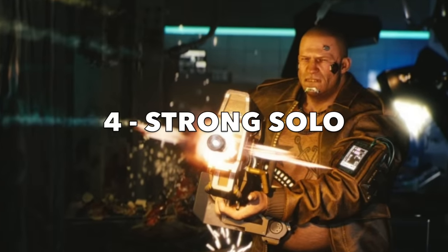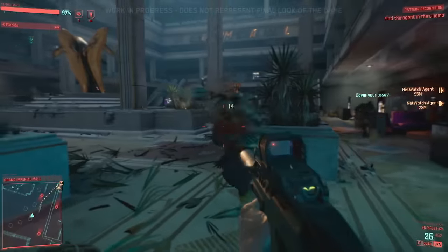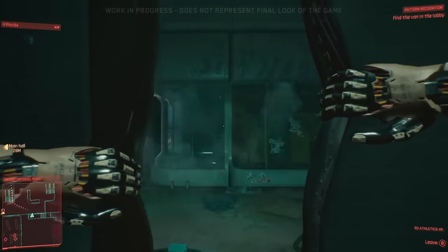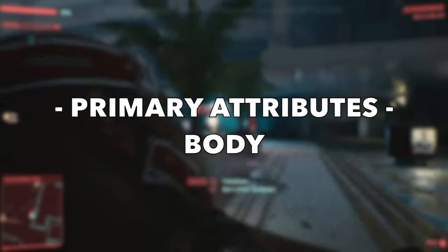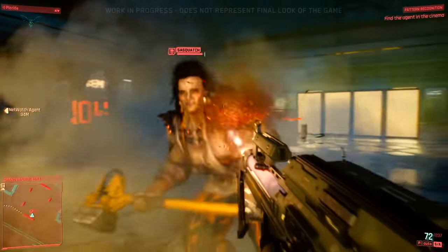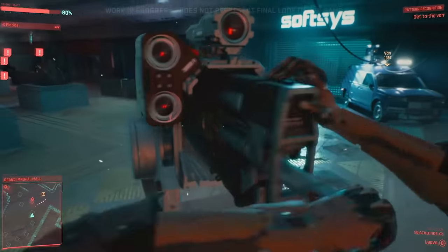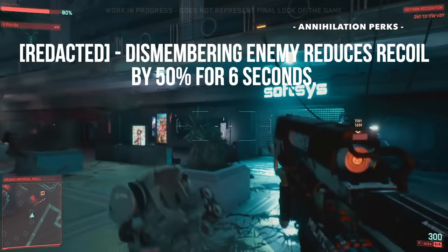Build number four is definitely going to be a favorite for many players — that's the Strong Solo build, Cyberpunk 2077's equivalent of Rambo or the Terminator. This build focuses on heavy weapons, shotguns, and even rockets to destroy everything in your path. Your primary attribute is again the body stat, unlocking higher health, stamina, and physical characteristics. The body stat also leads to the Annihilation skill tree, designed specifically for heavy weapons and shotguns. For example, there's a perk in the annihilation skill tree that reduces weapon recoil by 50% for six seconds.